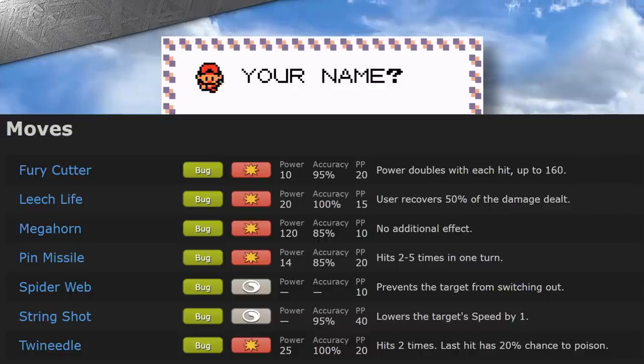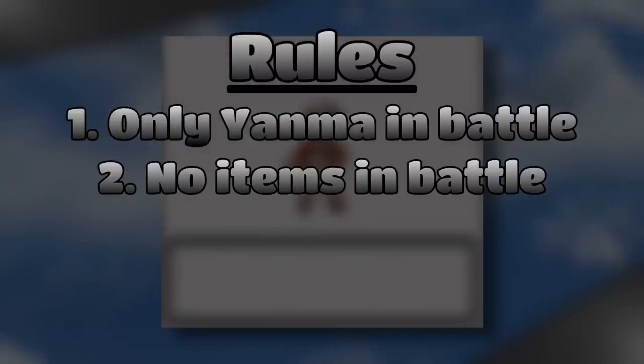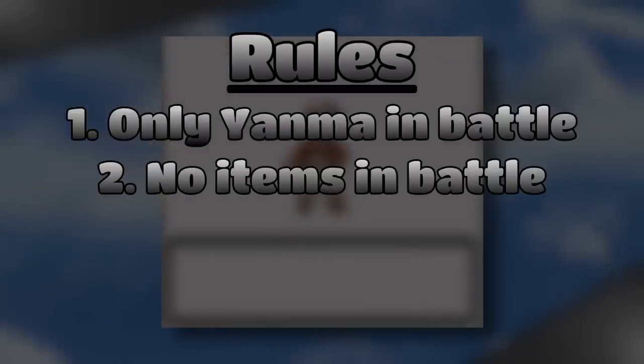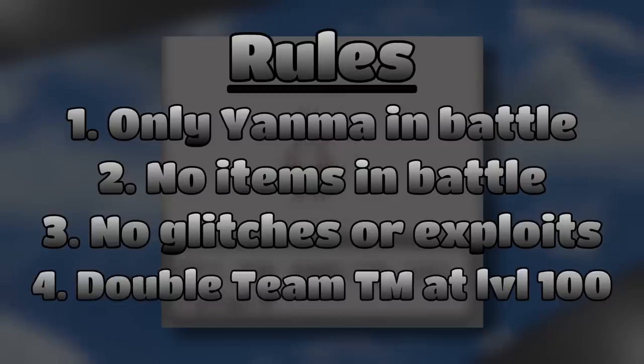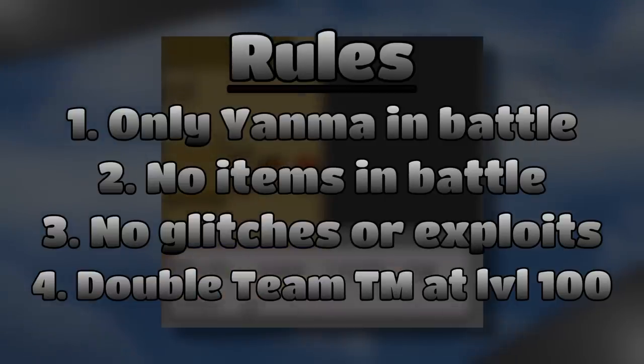So today's playthrough with Yanma should be fairly easy, right? Here are the rules: only Yanma in battle, no items in battle including held items, no glitches or exploits. Today I'll allow myself to use Double Team because Yanma actually learns this move through level up. However, if I need to relearn Double Team through TM, I won't use it until level 100.